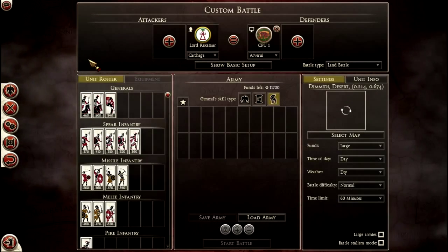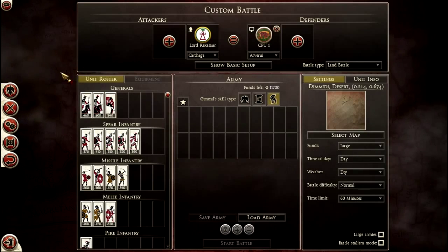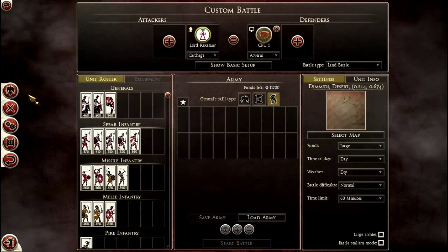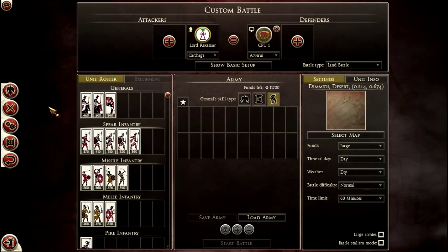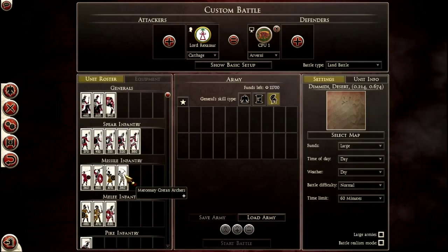Hey guys, Rexxasaur here and welcome back to another faction unit statistics video. Today we're going to look at Carthage, and unlike Rome, there isn't that much choice when it comes to units for Carthage, although they are still quite interesting.